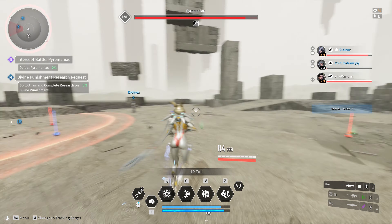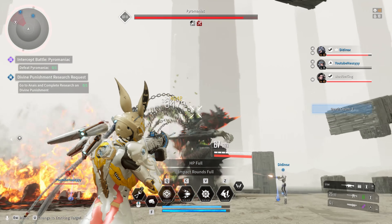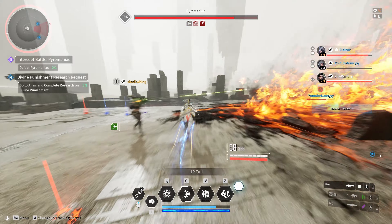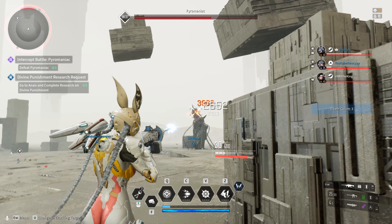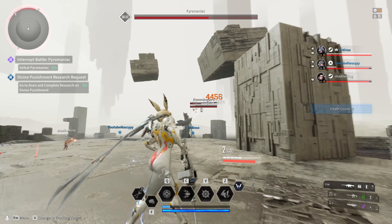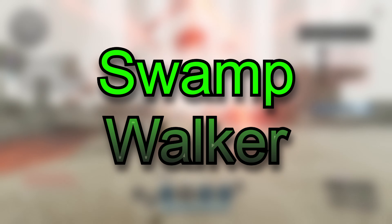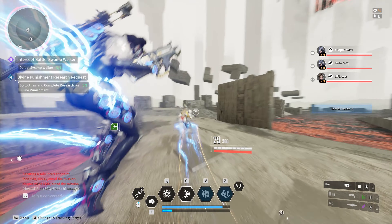During his immune phase, a weak point will erect on his back — shoot it down to disable the immunity. He will also spawn expanding circles of chains; once they are close to you, simply jump over them. Keep in mind he might spawn several, so look around in case you need to make a few jumps. Getting on high ground will allow you to completely ignore the chains mechanic. Once immunity is gone, repeat phase one until the boss goes down.